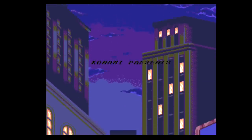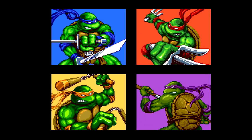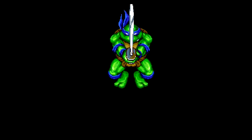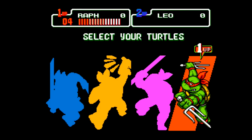Originally released around Christmas of 1992, the Hyperstone Heist was a good old fashioned beat-em-up. It gave a choice to play as any of the four mutated martial arts experts, each with their own unique weapon. There was Michelangelo and his Nunchaku, Raphael and his Sai, Donatello and the Bo Staff, and finally the leader of the group Leonardo and his dual Katana.